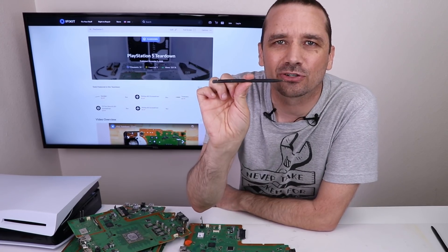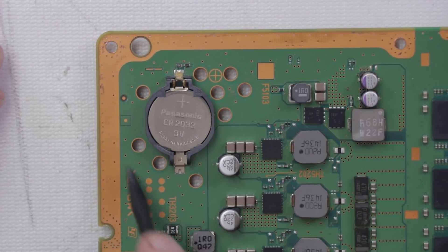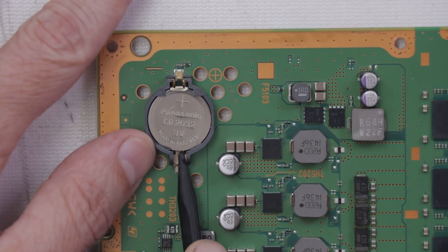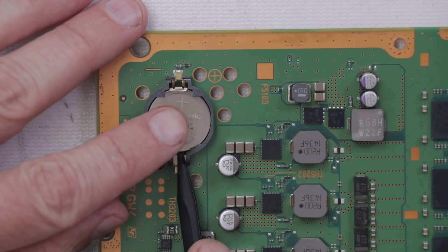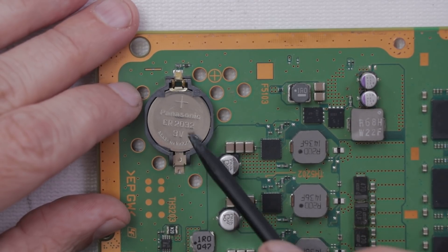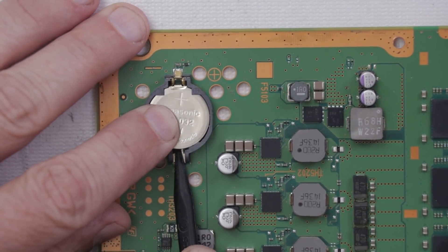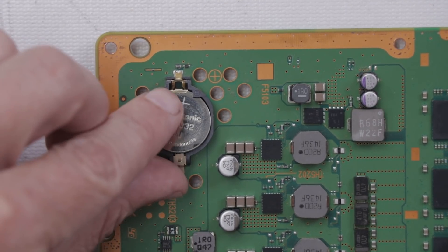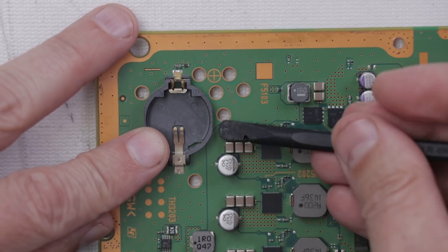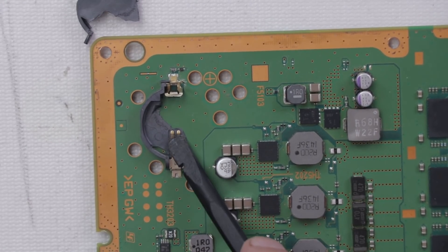I'm going to be using a simple iFixit spudger to remove these batteries, just using the pointy end. These batteries are very large and easy to see on the motherboard. I'm going to push in and keep the battery from popping up too fast with my finger, because there are little tiny ridges right here that hold the battery down — I don't want to break those, because then the battery won't stay down once I put a new one in. Push in pretty hard until it pops up, and then the battery just comes right out. Make sure not to break the plastic holder, because that will make it so you can't plug a battery back in.